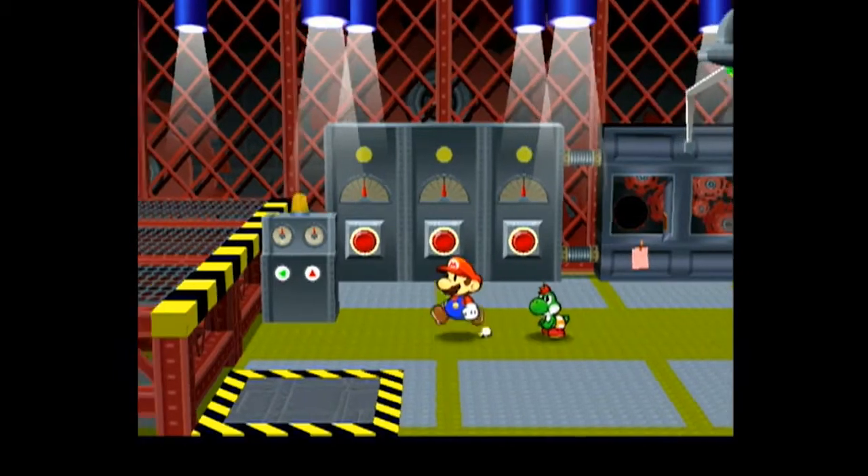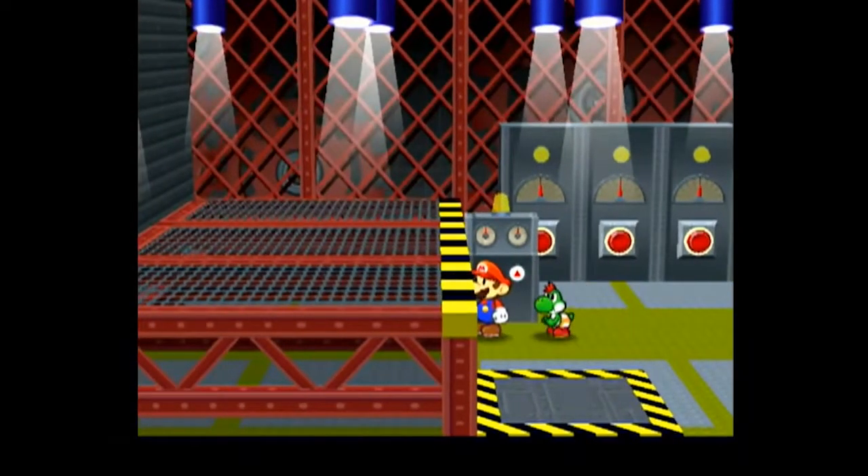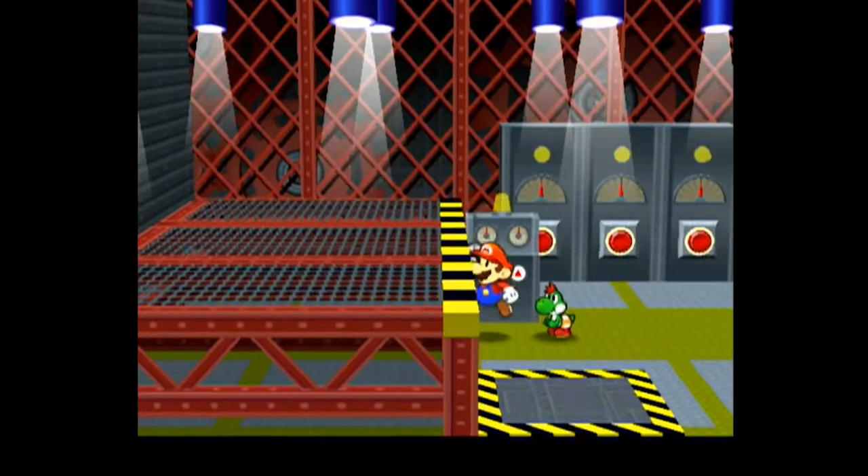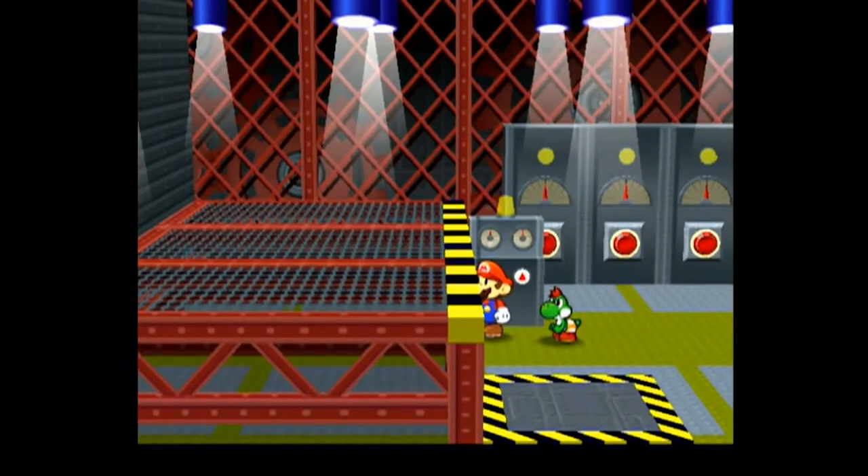Hey, what's up guys, it's Red2Go, just doing a quick tutorial on the new crane skip method. Basically, all this does is it allows you to get over the invisible wall where all the items are without needing to do a Yoshi teleport or get the cog. Essentially, there are only two real tricky parts of this.